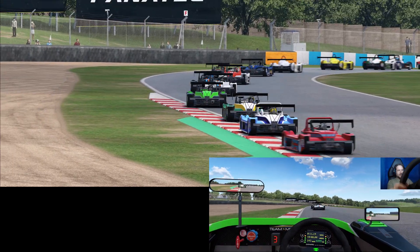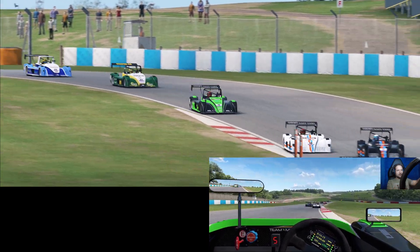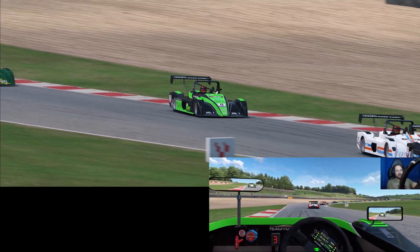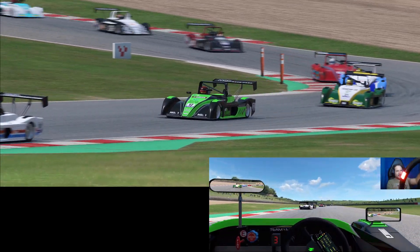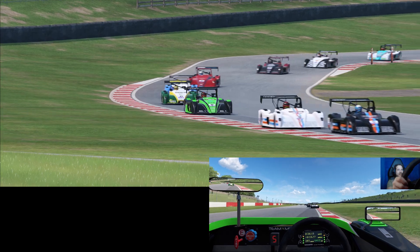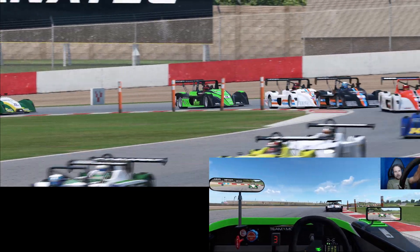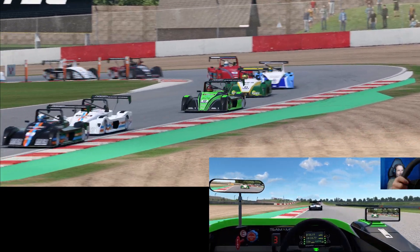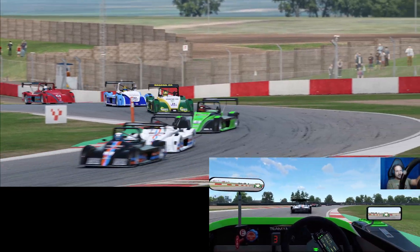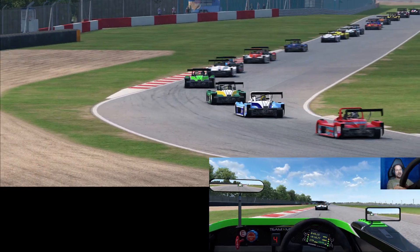Third gear through the right-hander, using all the curb on the outside. Let's see if we can get some good speed down Craner Curves, and a good exit out of the old hairpin. The cars in front are maintaining their distance — we're very equally matched at the moment. I'm really enjoying this, apart from Jim on Crew Chief telling me how badly I'm driving.